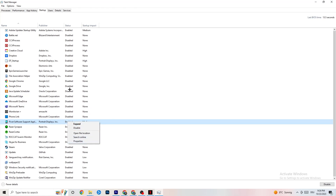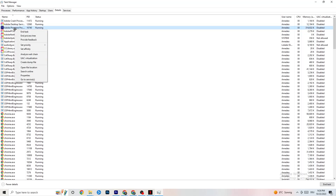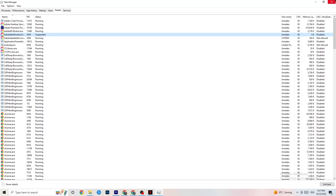Go to the Details tab in Task Manager. Have your game running, find its process, right-click it, and go to Set Priority. You need to check whether High or Realtime works better for you — click one and see which gives better performance. This sets a priority for the game so your PC dedicates more resources to it.